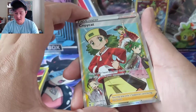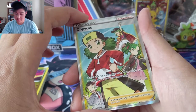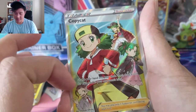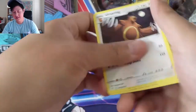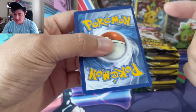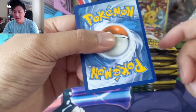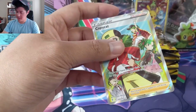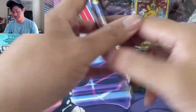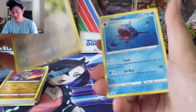Oh okay — we got a full art supporter! Copycat: shuffle your hand into your deck, then draw a card for each card in your opponent's hand. Kind of like a Leon, Rose, or Marnie effect — well designed art. Let's take a look at the back. The centering is actually quite bad, but I imagine almost everything in this print wave has similar centering issues. It's not egregious, just not great.